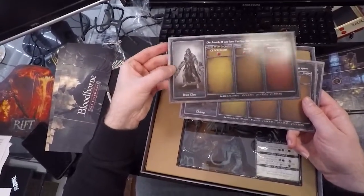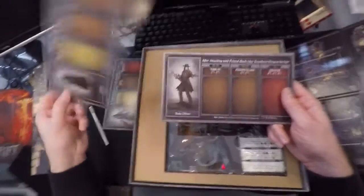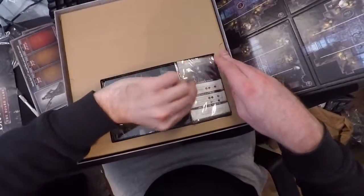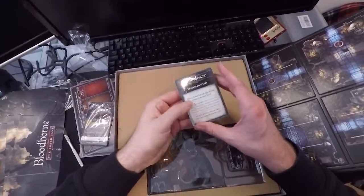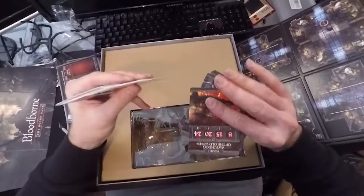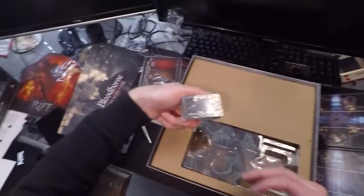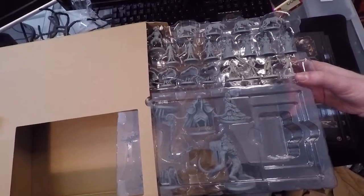Some more player cards — we have the Beast Claw, Chickage (I have no idea how to pronounce that — looks cool though), Stake Driver, and Rifle Spear. And some more boss and monster cards. Don't need to open them, we've seen all of them. Beast Possessed Soul. More pistol and monster cards, and the Chalice Dungeon deck, and some boss behaviour cards. And then there are the Chalice Dungeon minis, which we will look at in depth.